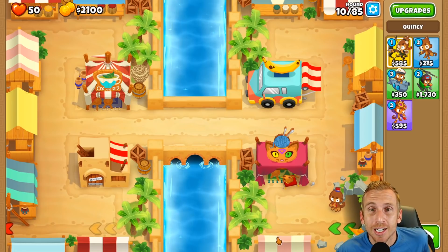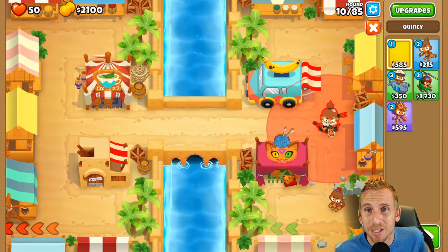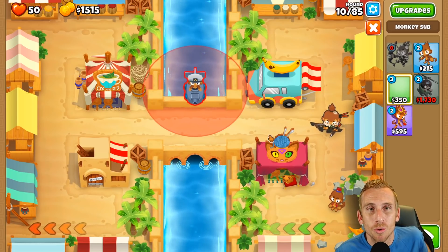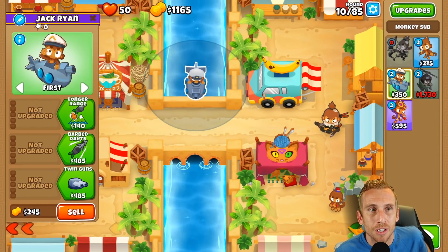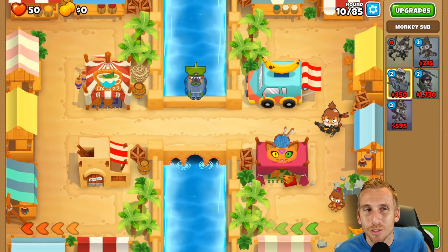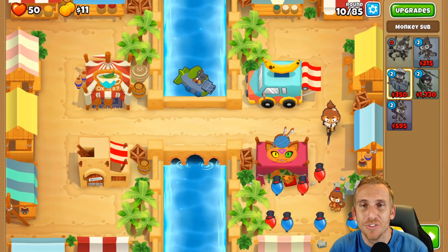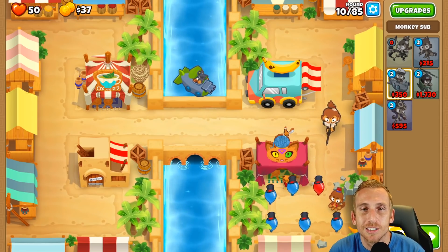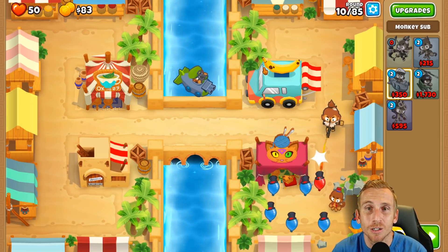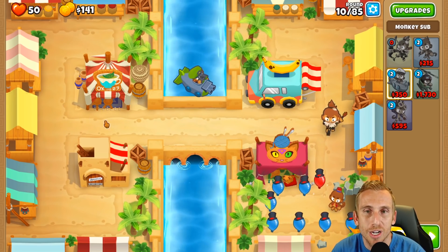Not going to lie, I'm a little scared of this one. I still haven't beaten this on chimps yet and I'm still struggling on this map - it straight up scares me. What we're going to do here is try to not scare me as much as possible and get advanced Intel if possible. We're going to set up our dart monkey as either an ultra jug or crossbow master, and then alchemist on the side.